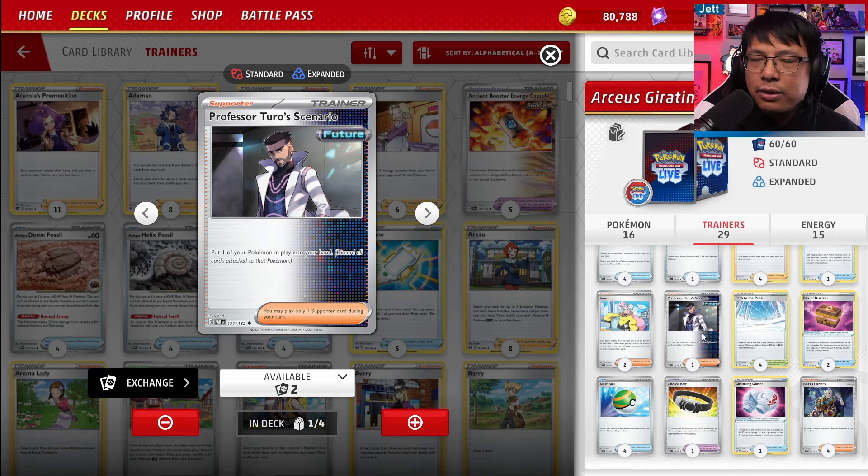We have 1 copy of Professor Turo's Scenario, where you get to put 1 of your Pokemon in play into your hand and discard everything else attached. For a deck like this, we would oftentimes see Sharon's Care, but we've got Professor Turo so we can also remove a damaged Arceus or Giratina — or something that gets trapped in the active — to take those multiple prizes out of play entirely.